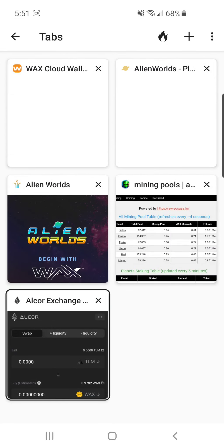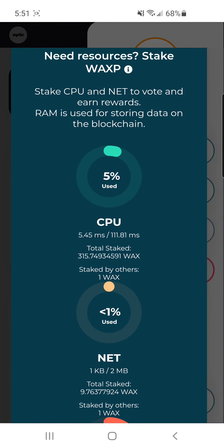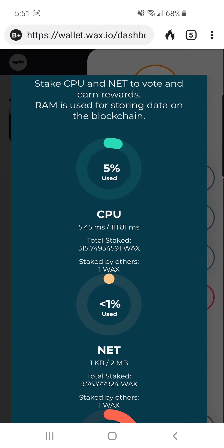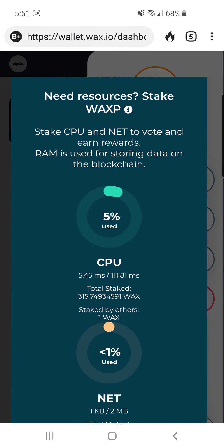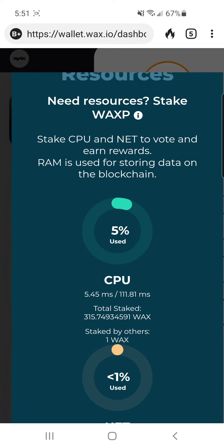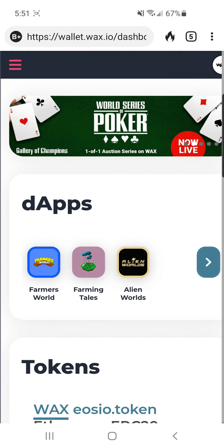Once you have WAX, the first thing you'll want to do is stake a bit in Resources. I've only used five percent of my CPU with those few transactions — you can see the daily bandwidth usage. Just always keep staking — even just 0.1 WAX. You'll be mining less when you get started but constantly keep staking more. It's like a savings account: it stays there, earns interest, you can unstake and get it back anytime, and it'll keep you mining with bandwidth.